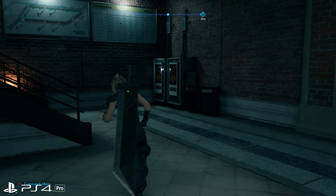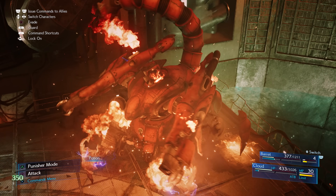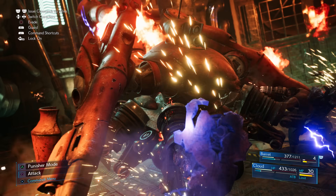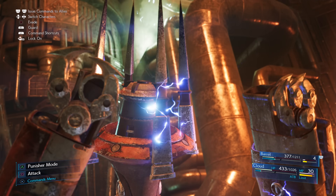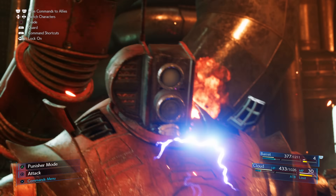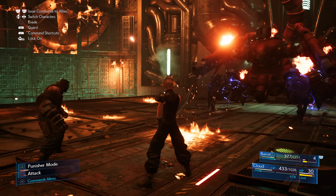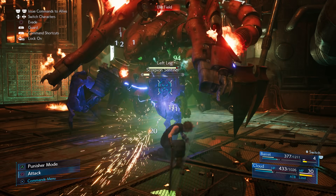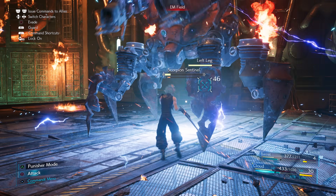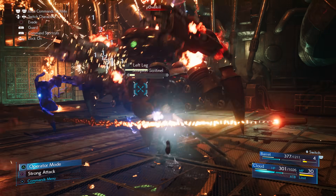There is dynamic resolution scaling, or at least a slight amount of it, on PS4 Pro. We end with that big boss battle against the Scorpion, and it is going down there. Pixel counts are coming in at 2304x1296 — it's a drop, but it's still above 1080p.